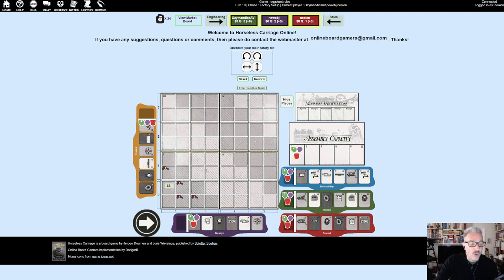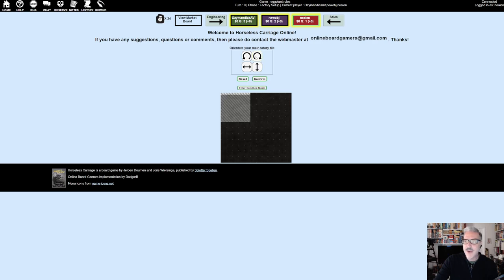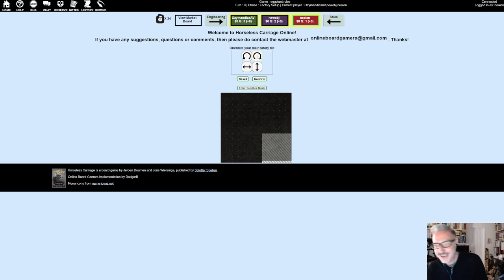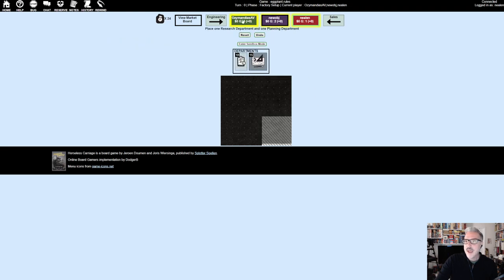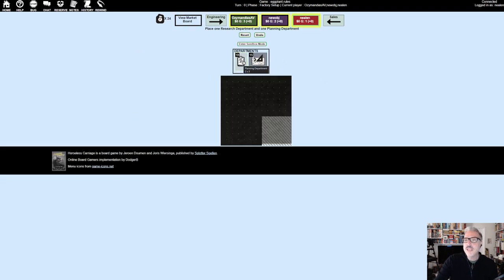Now I'm going to go to my factory board. The first orientation is irrelevant — it's rotationally symmetric. I like having the door at the bottom. The hatched area here is your loading bay, and this light stripe is your doorway — you can never block that with another factory tile. The other expansion tiles have doorways too.